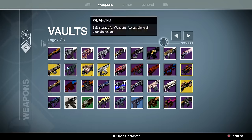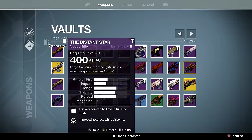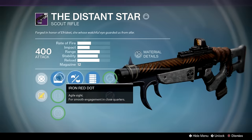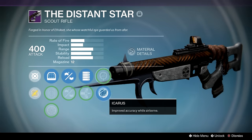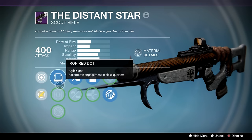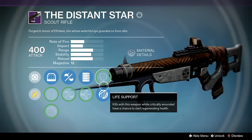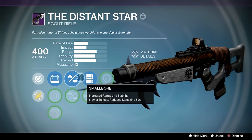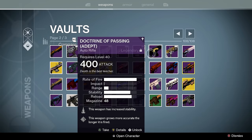Distant Star — remember how I talked about the 1-1 Sinestate earlier? This is in the same archetype. It's the meta multi-tool archetype, so it does some work. I got Icarus, Full Auto, Small Bore, Hand Laid Stock, and a couple of sights to choose from. This is not the best roll — it's just sitting in my vault until I get a better one. But for now it's a 400 light meta multi-tool replacement if I ever want to use it in leveled PvP like Iron Banner.